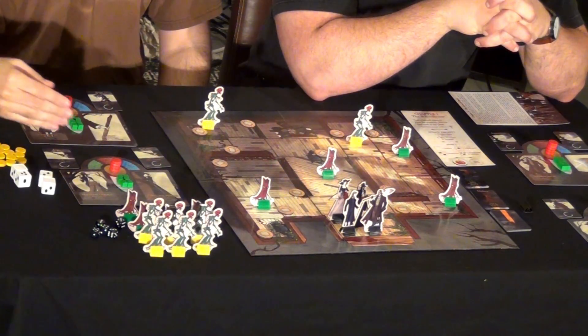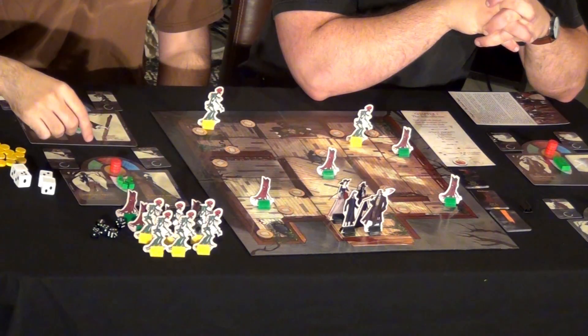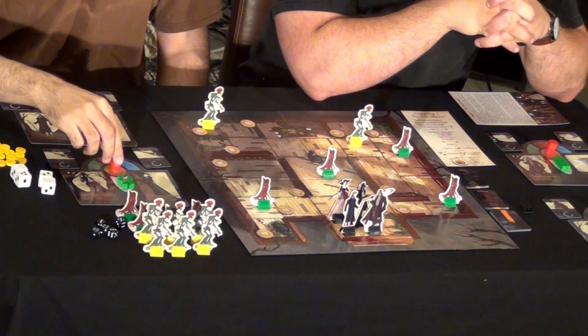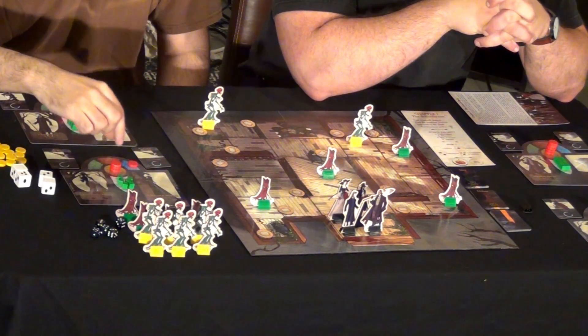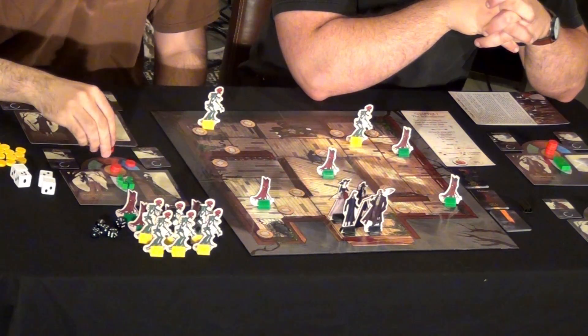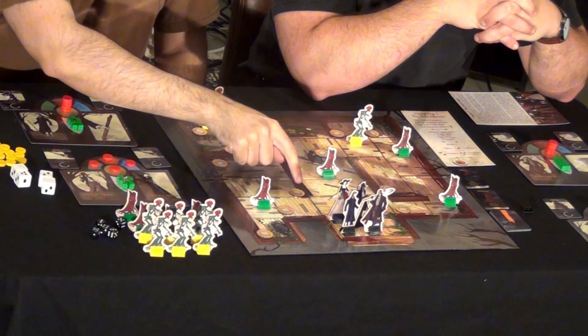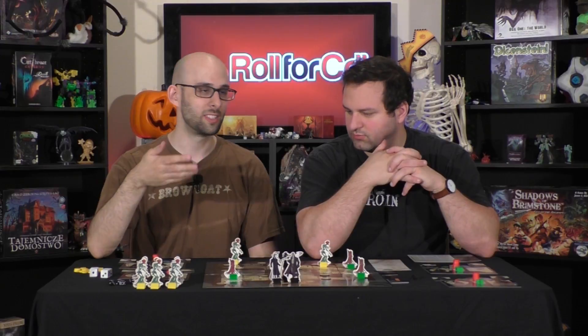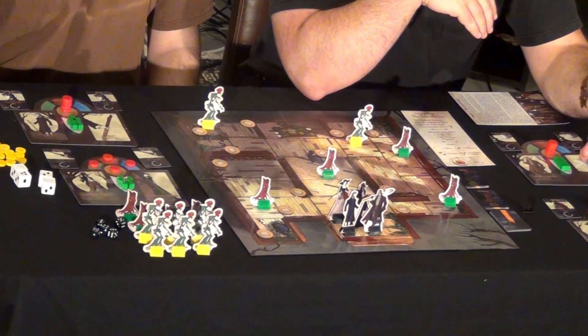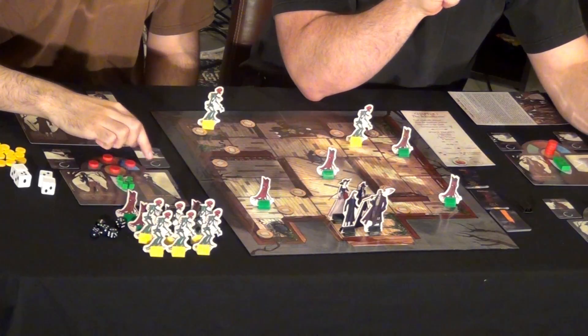Everybody has a character mat and action tokens. When you choose an action to do, you take a token and place it on the appropriate spot. For instance, you could rest to heal yourself, make an attack, or interact with your environment — which in this case might be flipping one of these over, or various effects depending on the scenario. In addition, you each have two unique cards which you can use one time until your actions refresh.